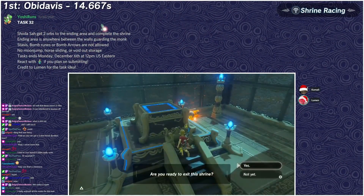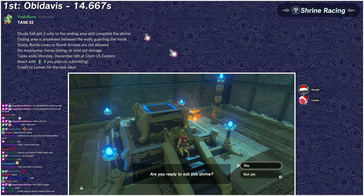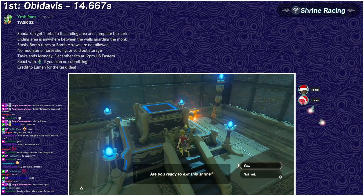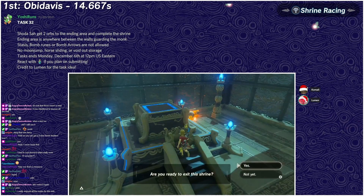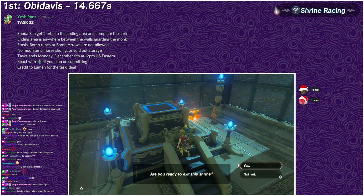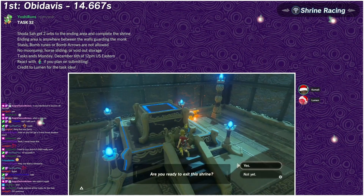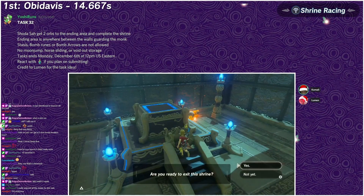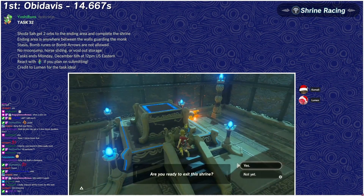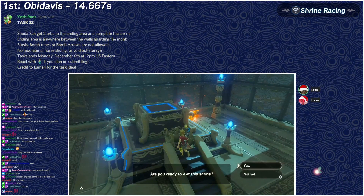I've never seen anything like that before — you don't see giant boomerangs used outside of wall jumping. I think it's because the boomerang has a special property of moving things faster than they should. The only other time I've seen it used is in Alaska's Mirror Shop energy room where they stasis the ball and throw a giant boomerang with it, which almost charges it to full. That's a really smart run — congratulations Obi, you totally deserve it.